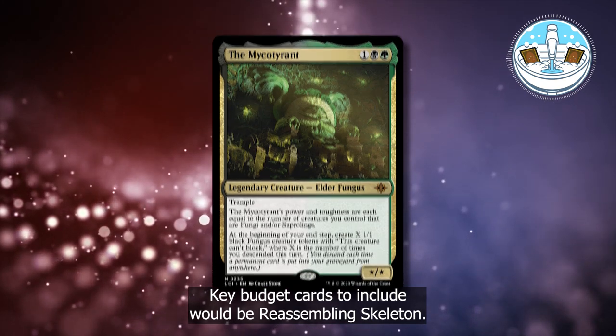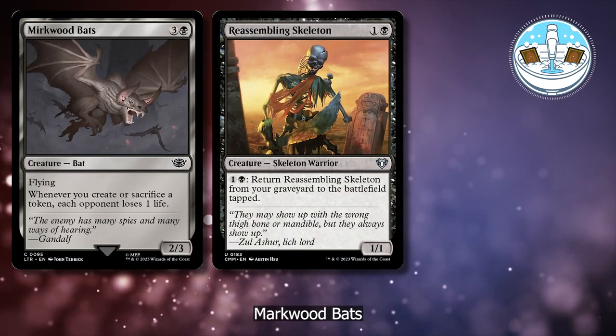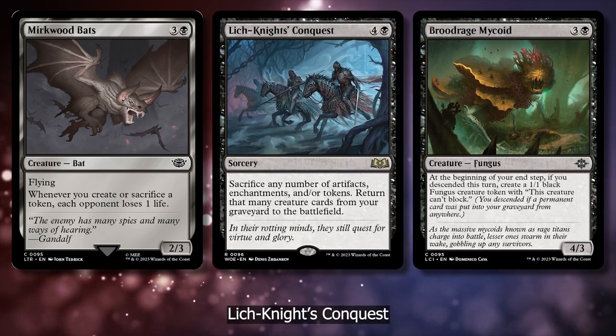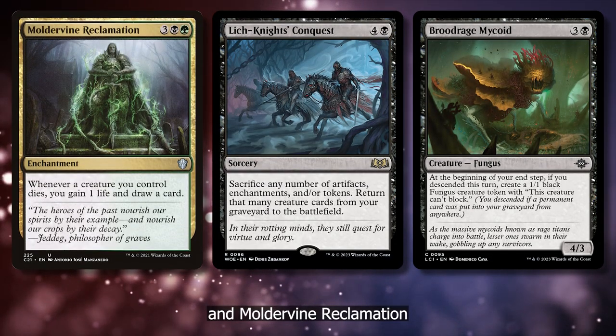Key budget cards to include would be Reassembling Skeleton, Murkwood Bats, Brood Rage My Kid, Lich Knight's Conquest, and Moldervine Reclamation.